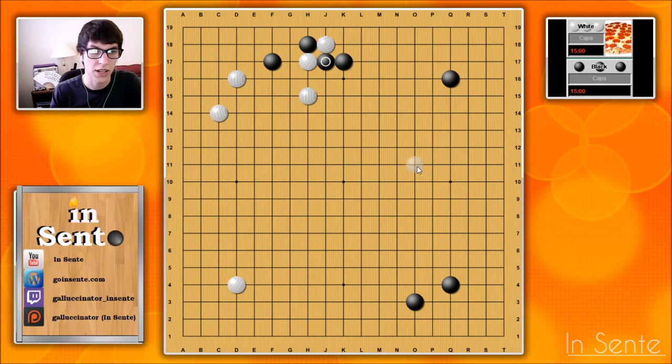White can go here, black goes here threatening to capture the white stone, so white has to atari. But now black has this atari. White takes, and then black can either start a ko, or just do this and see if white wants to activate this stone at all. So if we look at that again, the one-space jump has this little weakness that allows black to completely, no matter what white does, surround white.